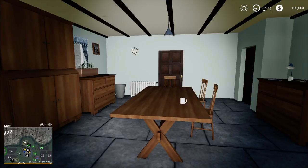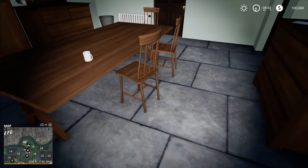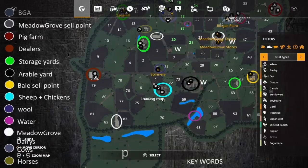Hello everyone, welcome back to GamingToyTimeP and this is another episode of New Holland Reacts to a map. In this one, we have Meadow Grove Farm.